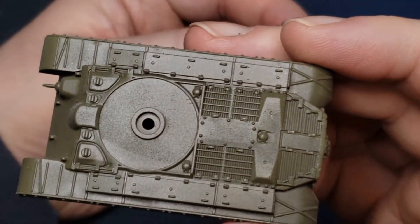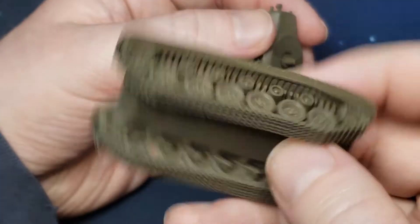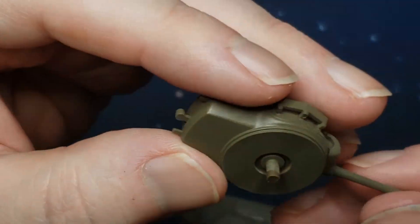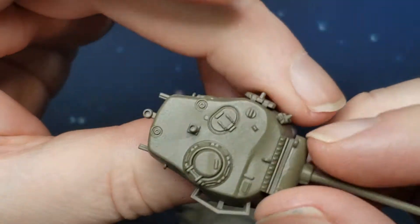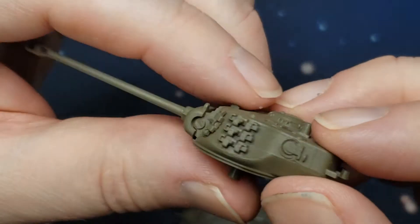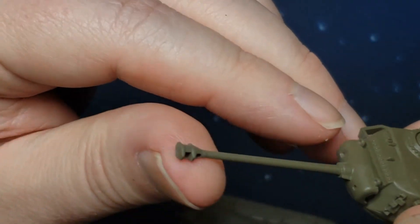The turret comes off. That hull is huge. It's got this little storage rack here, some extra tracks, and the cannon.